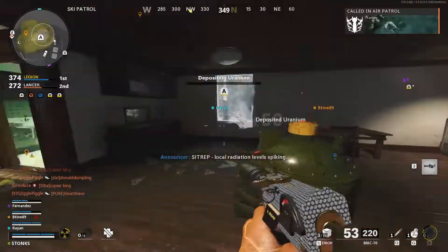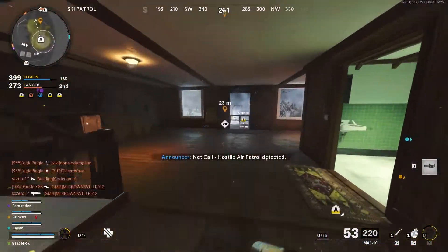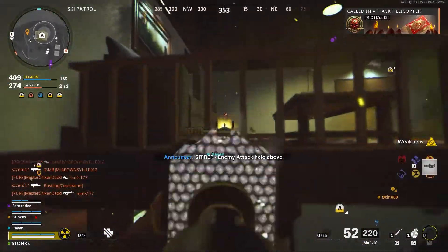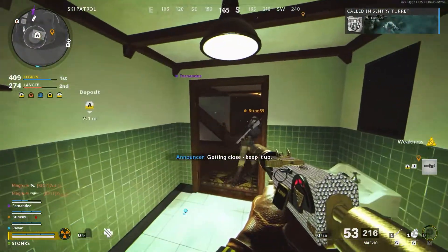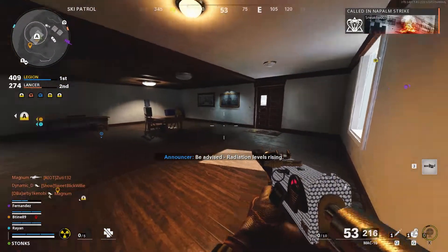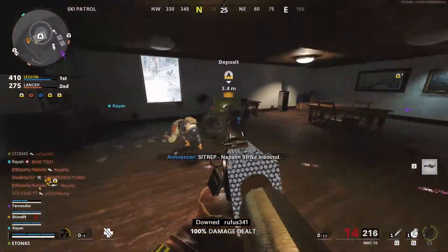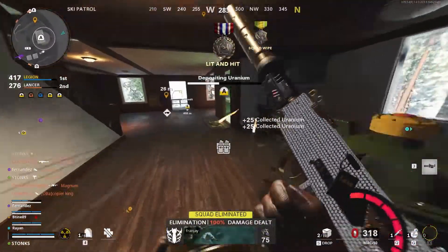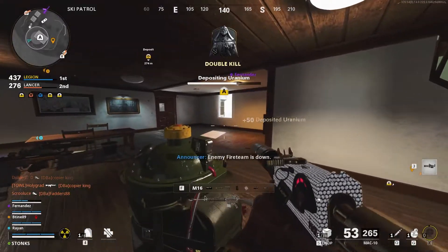This is the same game as the example before, but here me and my team are just depositing uranium at this bombsite. I have a field mic up, which eventually shows someone coming through the window. He comes through the window and I down him. Two people show up on the field mic — one hops in first, I down him and then kill him, and then his teammate's right behind him. Punch him, kill him. I get the squad wipe medal and the double kill, so that's how you know it's definitely a tick towards pest control.